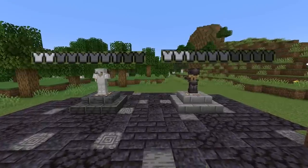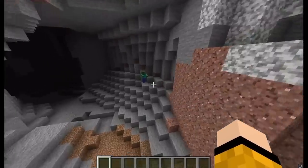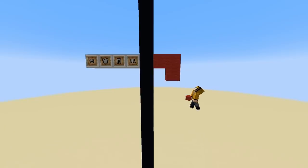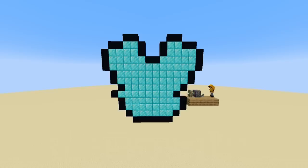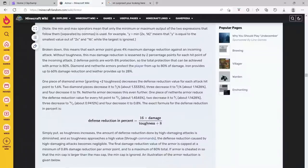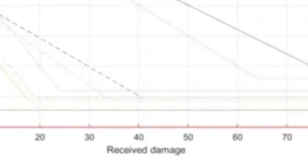No matter what example you use, it always shows that you have more protection than you actually do. So what is happening here? To solve this mystery, I found a test volunteer and tested armor sets against different weapons. The result was interesting. It turns out that the protection given by armor starts at what it says on the bar, and then drops as you increase the damage. This is called armor penetration. It means for every 2 points of damage dealt, your protection reduces by 4%. In short, it causes weapons which do more damage to do more damage.